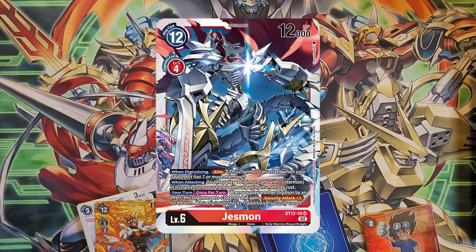Two Volcanomon — it's a level five blocker that costs four to evolve, which is a little much. It does have security attack plus one as an inherit. This is not for this deck. Two of this new Jessmon replaces the old one outright. On digivolve it has Blitz, so if you over-cost the evolution into your opponent's turn you still get to attack. On attacking, play a Sistermon from your hand for free. On your turn, once per turn when you play another digimon by effect, this guy gets 3k and security attack plus one.